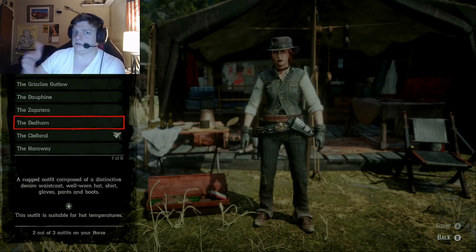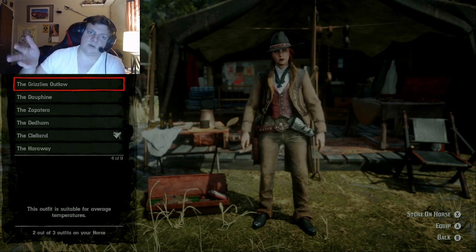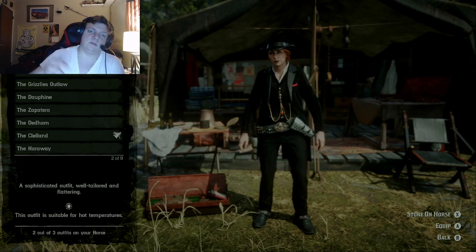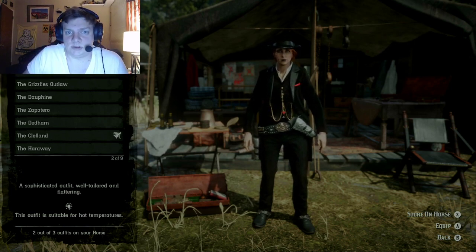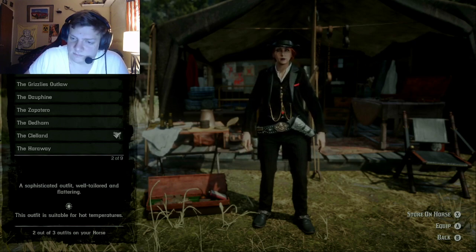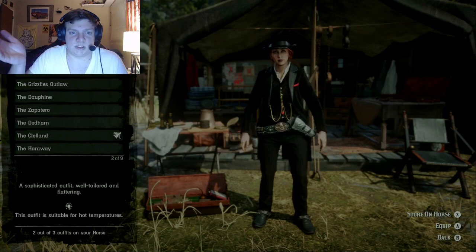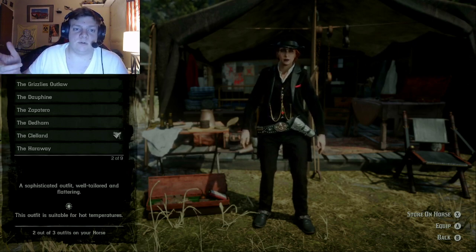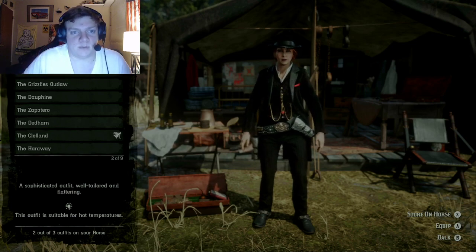So I have all these different outfits: Arthur's, John's, Bill's, Javier's. The Grizzlies Outlaw — which you can buy in a clothing shop — is the one I have for Arthur as well. And Dutch van der Linde's outfit. Those are all the outfits you can get currently. I wouldn't mind seeing Sadie Adler's outfit or even Strauss's outfit added in Red Dead, but I doubt that's going to happen. One is through the Outlaw Pass, the Grizzlies Outlaw can be purchased at a clothing shop, and the others you have to purchase using gold or large amounts of money through Madame Nazar, but I think they're worth it.